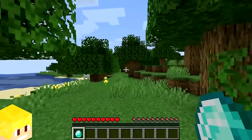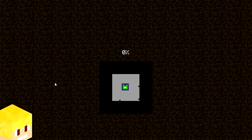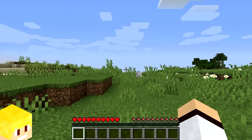If you exit your Minecraft world when holding an item like a diamond, and then create a new Minecraft world, you will actually see a diamond in your hand for a split second before returning to having nothing.